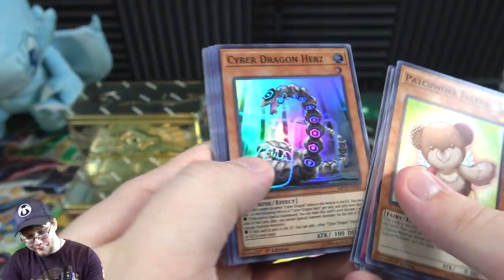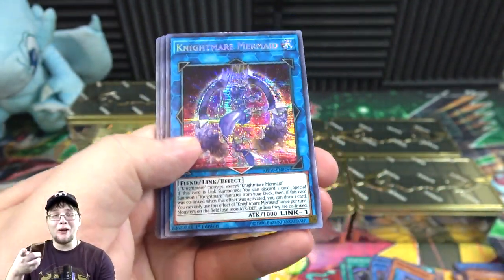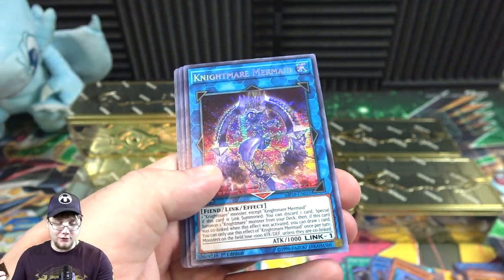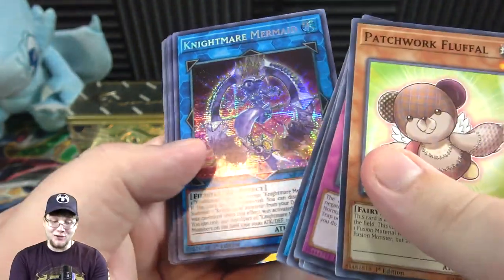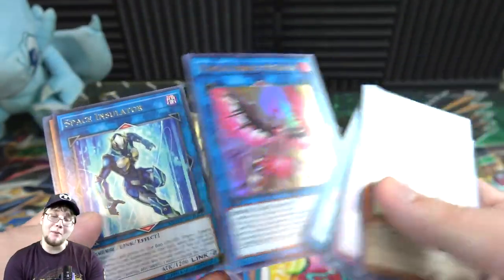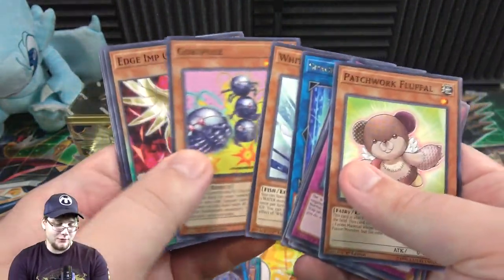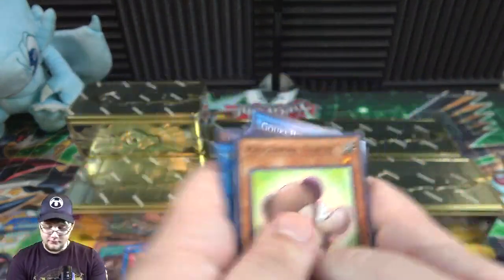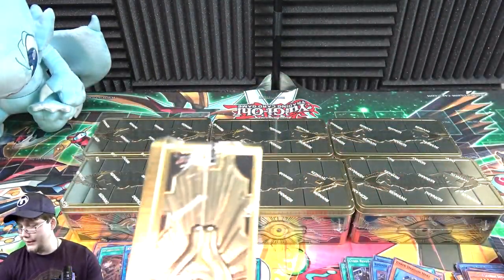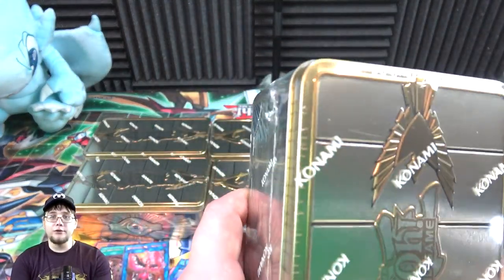Nightmare Mermaid — one of my friends told me about this card because I don't have all these Nightmares yet. It does look cool; he said he really wanted one. And Nightmare Phoenix — one I was pretty happy about, nice to see a rarity boost for Phoenix. Nightmare Cerberus is also an ultra rare. I think Mermaid is the only one that's not an ultra out of these because she got secret treatment, which is probably fair — she was a rare to begin with.